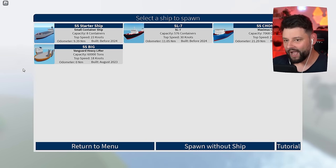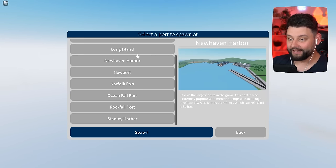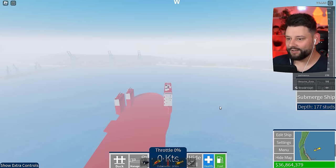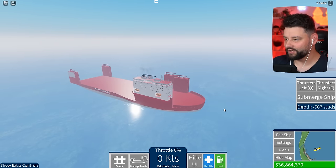It also tells us in the new update that it was built August 2023 — everything else was built before 2024. Anyway, the Vanguard heavy lifter — we're gonna spawn it in the Fools Trading Inc livery and spawn it at Long Island. I don't exactly know how this ultimately works but oh my goodness, this is actually ridiculous.